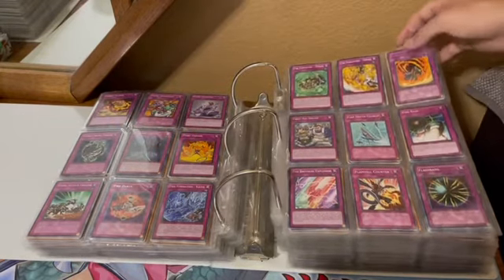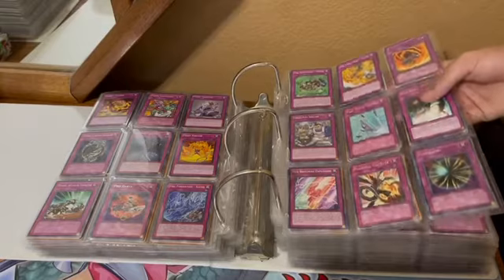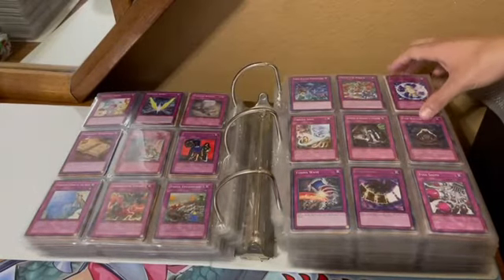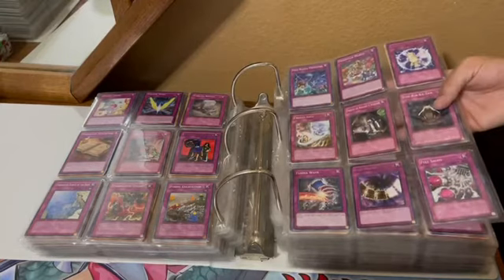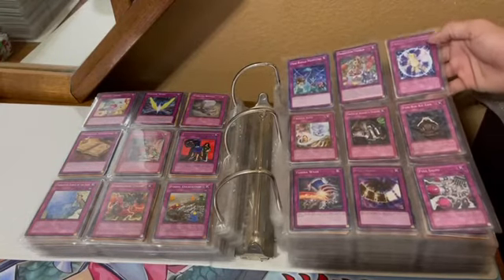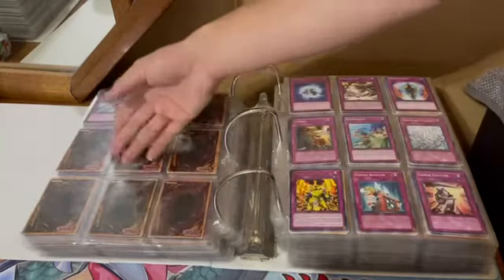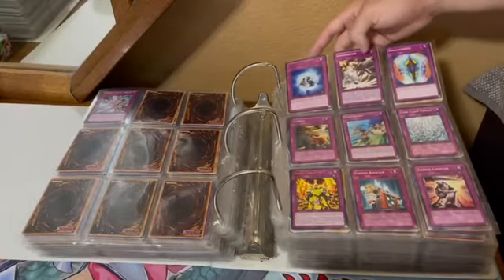Fiendish Chain. I'm pretty sure that Fiend Comedian actually had a very different look in the Japanese version in the original print. Froggy Force Field — oh gosh, I really wish that Frogs were good again.